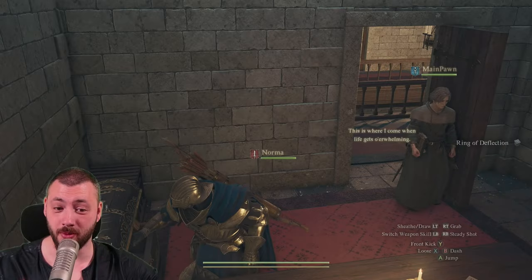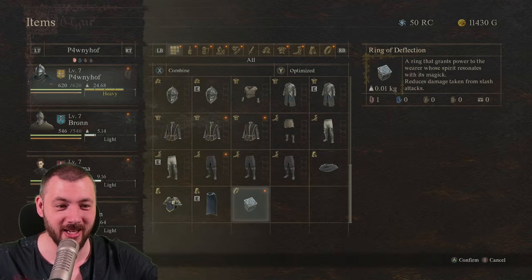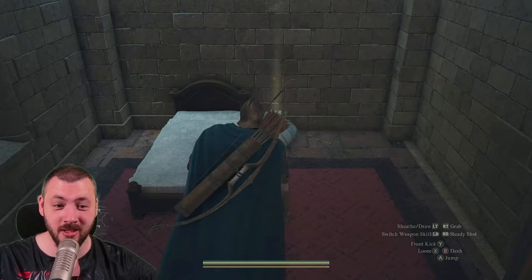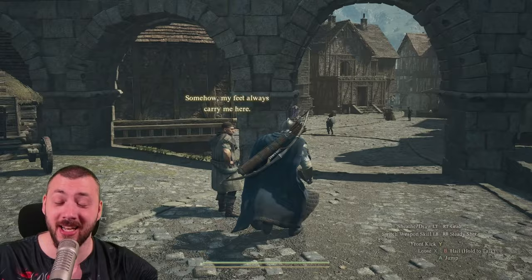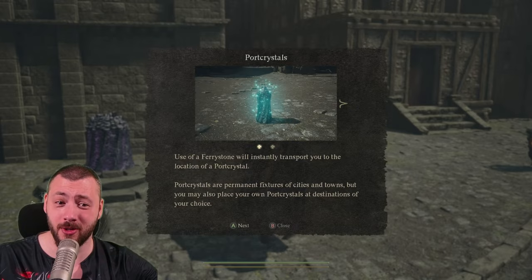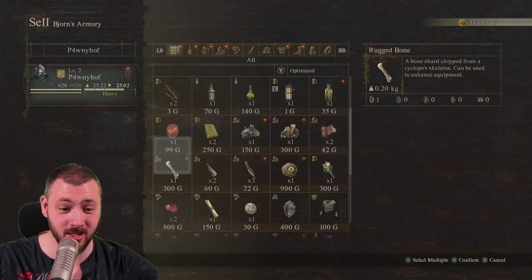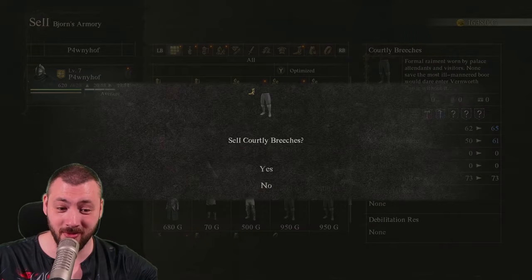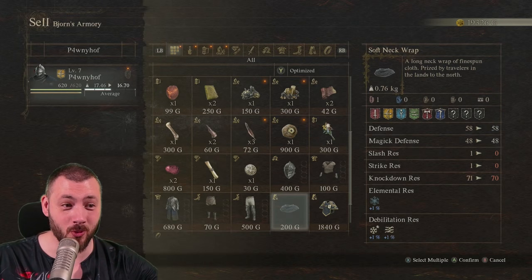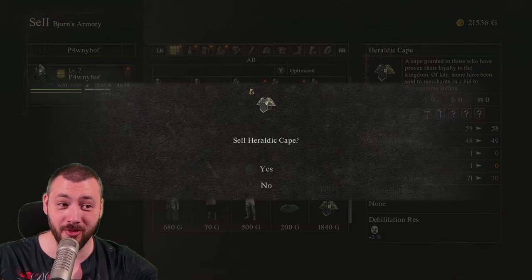Open a chest and get a ring of deflection — you won't be using that, it simply reduces damage from slash attacks, it's not really that good. Another courtly britches, another 950. Let's check our funds. Selling the stability extracts — very valuable, another thousand gold. Then the courtly tunics at 1,200 each, courtly britches at 950 each, 1,500 for the ring, and the heraldic cape for another 1,800. That's 22,000 plus gold.